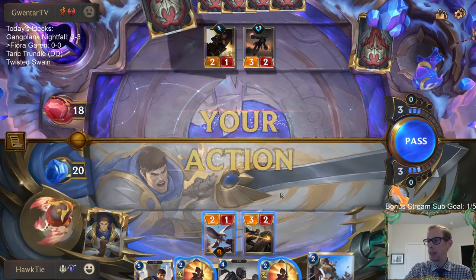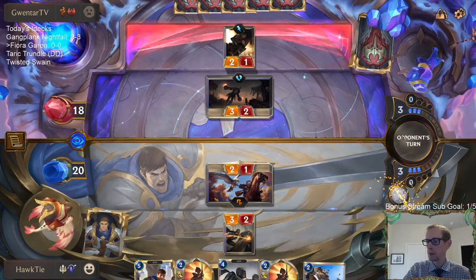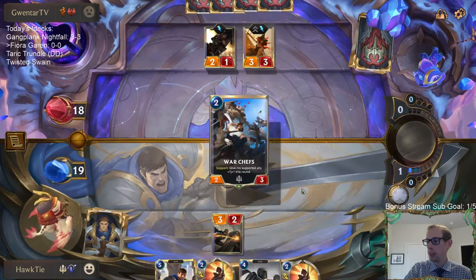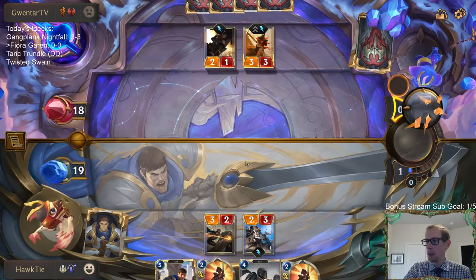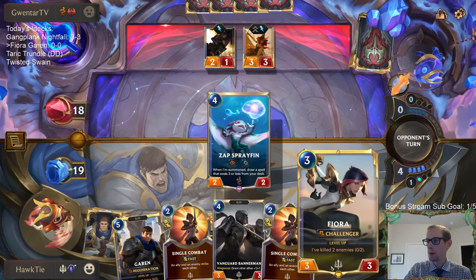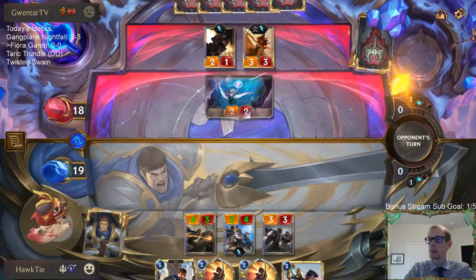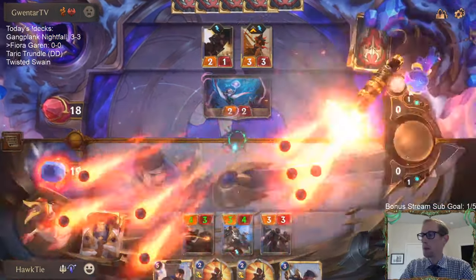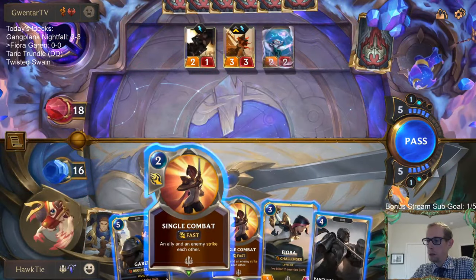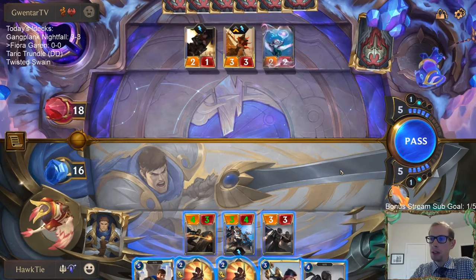It's pretty big keeping them from attacking. I want to keep my other body in play with Bannerman — basically just challenging there before that thing dies, but because of Bannerman I want to keep these bodies in play. I would have liked to play Fiora first so I would have had Garen plus single combat, but it was just too important to get the Bannerman down to block or have blockers for the two-one.